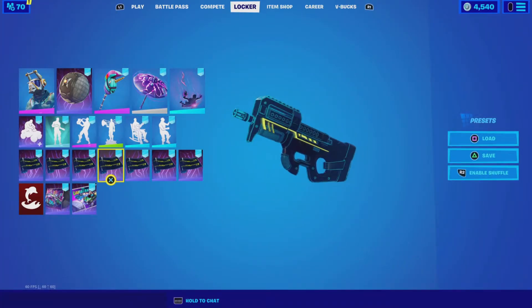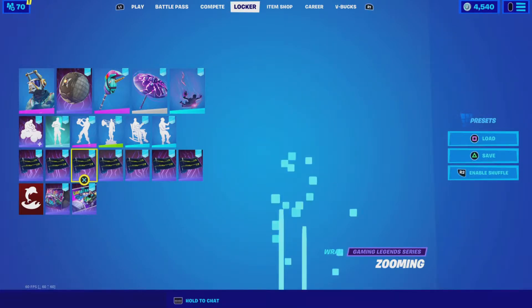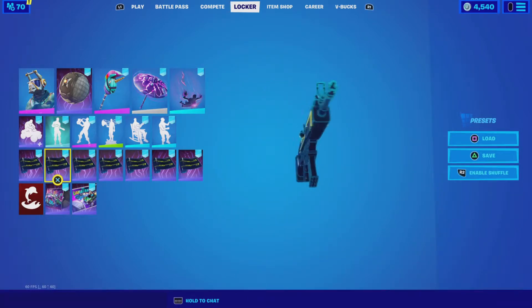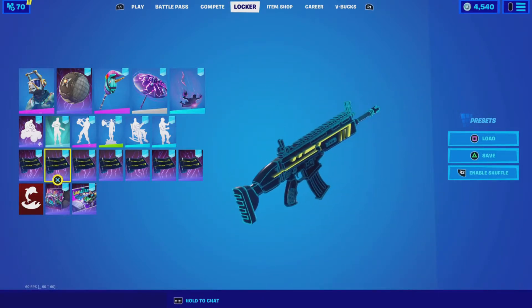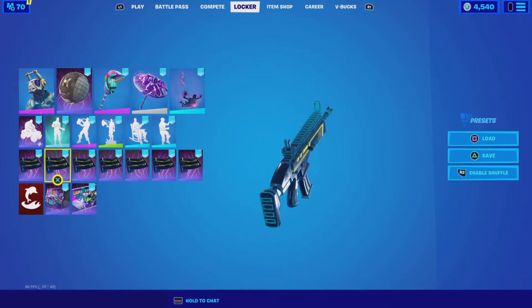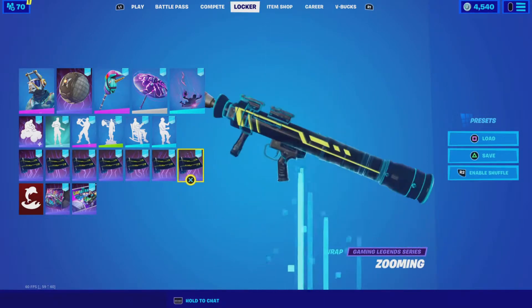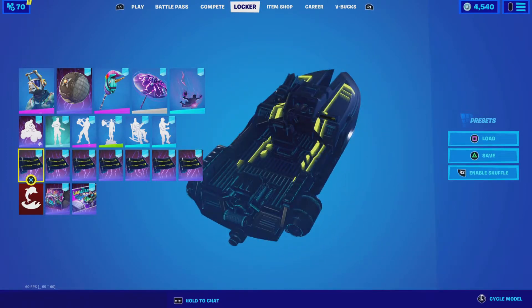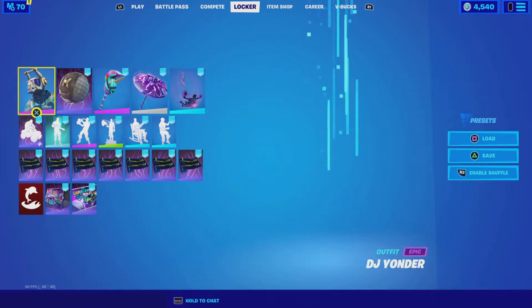Hello everybody, welcome to the video. My name is Rowan. Today we have a bunch of Rocket League stuff to look over. Basically, I've done the one-round challenges in 30 minutes — it is ridiculously easy. You basically get a really cool wrap which I like: it's futuristic with a bluish-yellow color scheme. Look at that wrap, it is really really cool looking and I highly recommend every single one of you to go play Rocket League if you can.